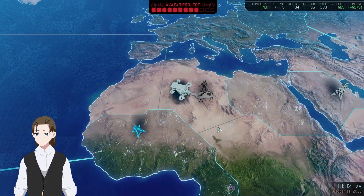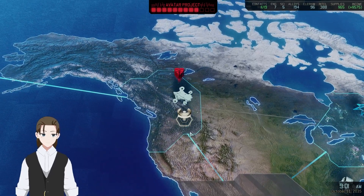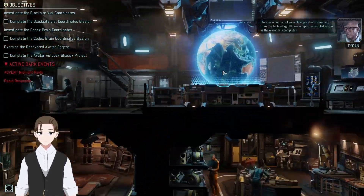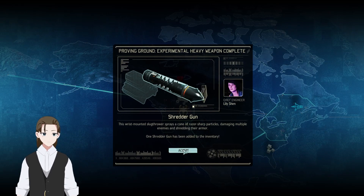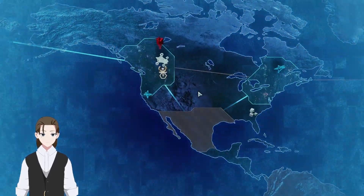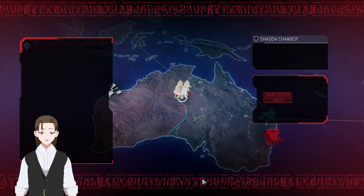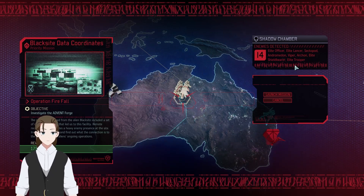Back over here to finish building this — to the western US precinct. Once we're done and Paladin is back, let's go ahead and launch a plot mission. Research: data pad. Shredder gun — okay, I do like me a shredder gun. One day left. Black sight data coordinates. Codex brain coordinates. Facility. Facility. Let's do the black sight coordinates, because the codex brain coordinates is kind of the last thing before you really go into the last arc of the story because of what it reveals.